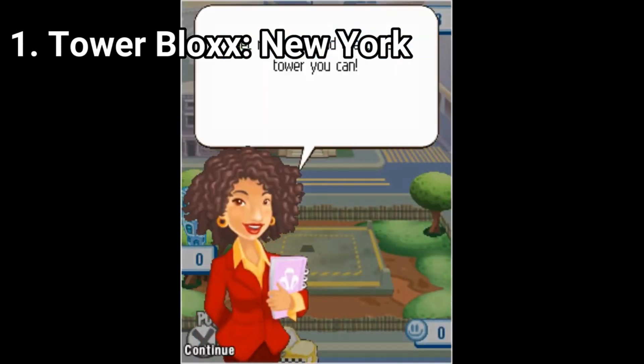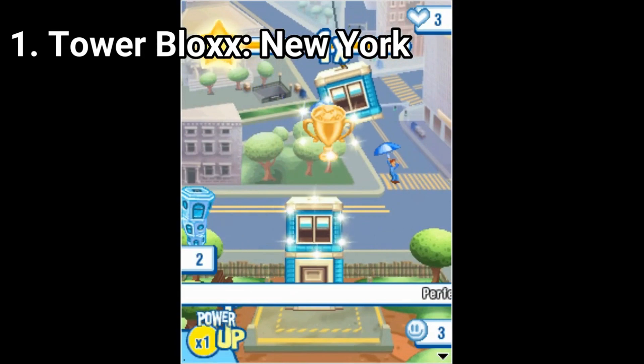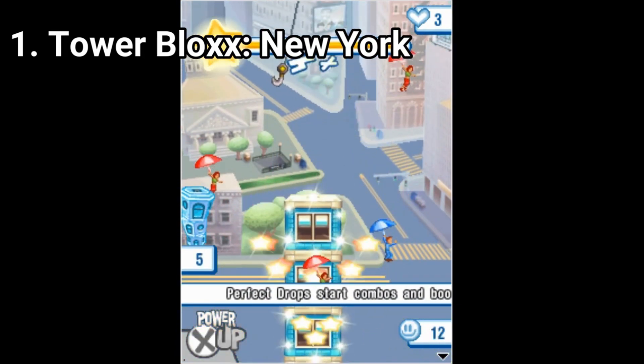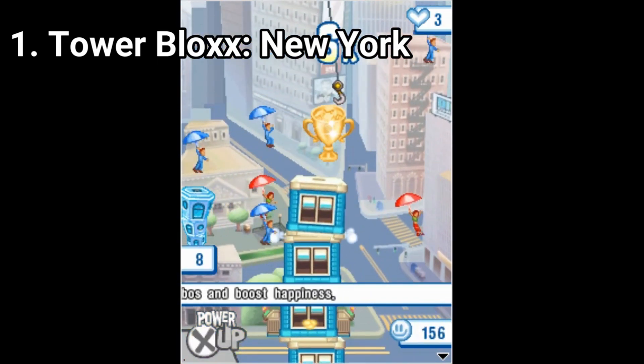Tower Blocks is a strategy puzzle mobile video game developed by Digital Chocolate's Helsinki based studio. The game features two types of gameplay: build city and quick game. The quick game is a type of endless mode that exists in many puzzle games.